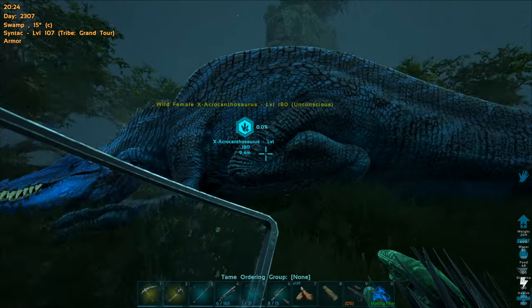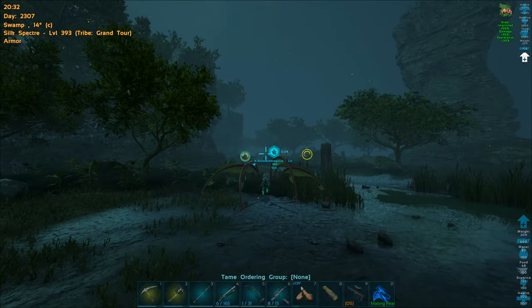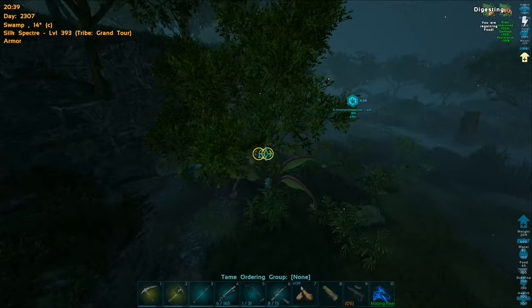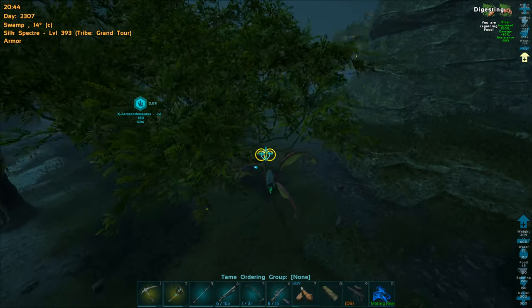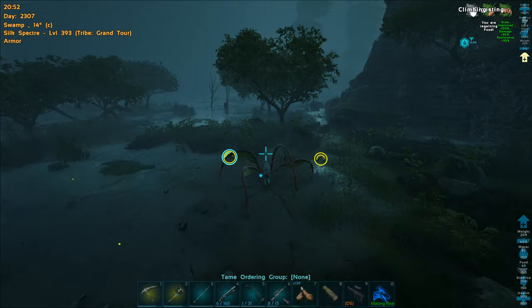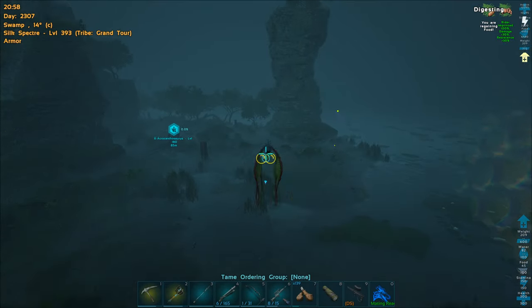Let me feed you. This thing takes Exceptional kibble but I don't have any on me, so I'll use what I have instead. We also have the biotoxin to keep it down because the torpor does decrease relatively quick. You should probably use a shotgun to get it into the stance — two hits with the shotgun does it. It needs to be hit nine times, and I think a shotgun hits like seven or eight times. Definitely an easier way than using a sniper.